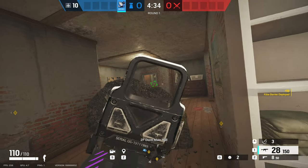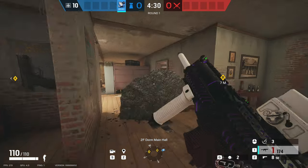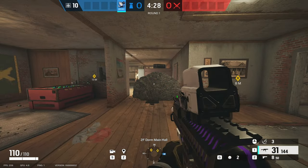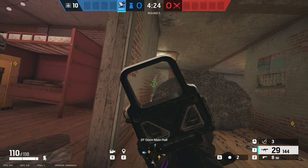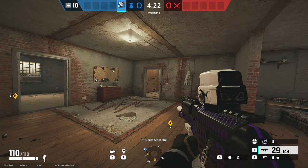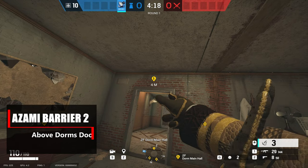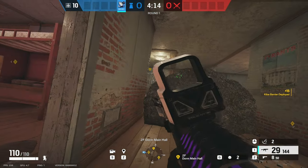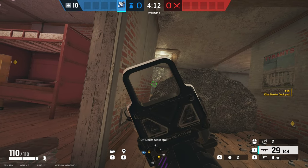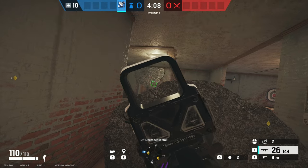Normally you'd have a deployable shield here, but this is a great one to have as a backup if you don't have a shield. This is such a good one if you team it up with a second barrier above the door, as you can see on screen. This will allow you to get a really strong controlled angle onto trophy as the attackers are pushing into that room. You can have almost a pixel angle onto them as they make their way into trophy, and you can pick them off and take control of the round.